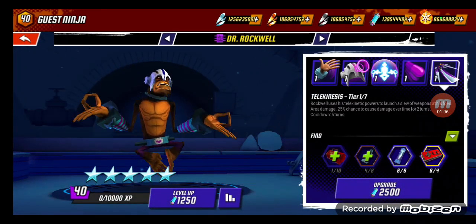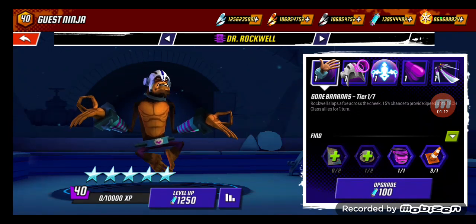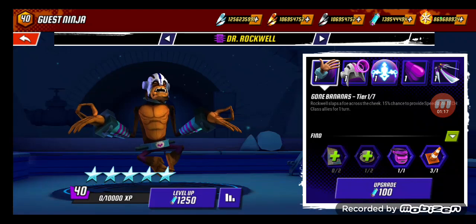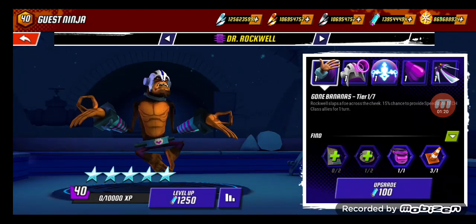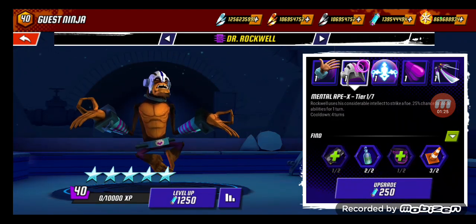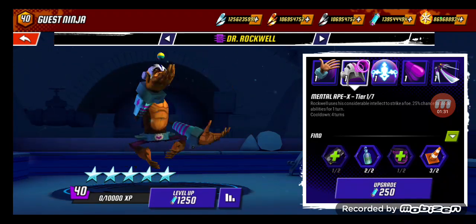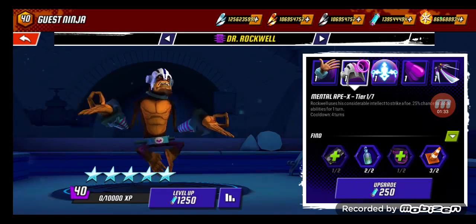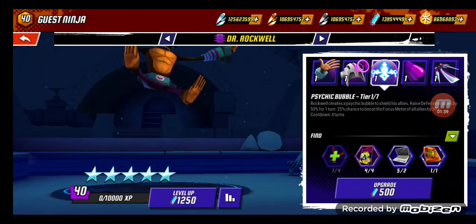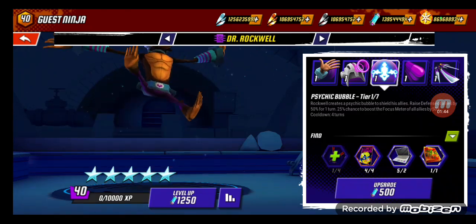Let's go ahead and read all his abilities and see what they do. Starting off with Gone Bananas: Rockwell slaps a foe across the cheek, 15% chance to provide speed up to tech class allies for one turn. Next up is Mental Ape X: Rockwell uses his considerable intellect to strike, 25% chance to block abilities for one turn. Next is Psychic Bubble: Rockwell creates a psychic bubble to shield his allies.